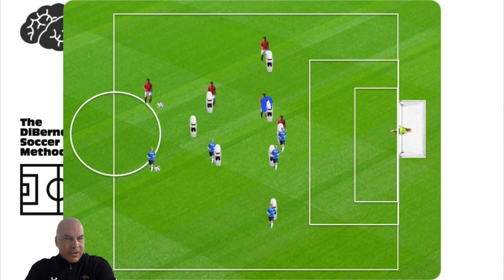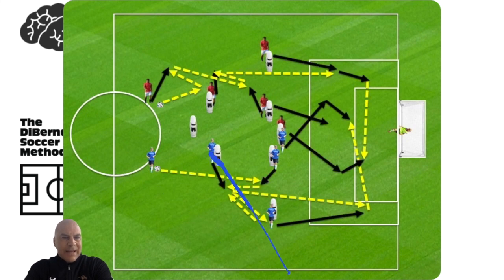You can see here we have a number 10 — this could be another striker — and a striker up top, which could also be a 10. You have your wide player, center mid, and center back. This side goes as one unit and the other side as another unit, split into red and blue so we can run any type of patterns we want.